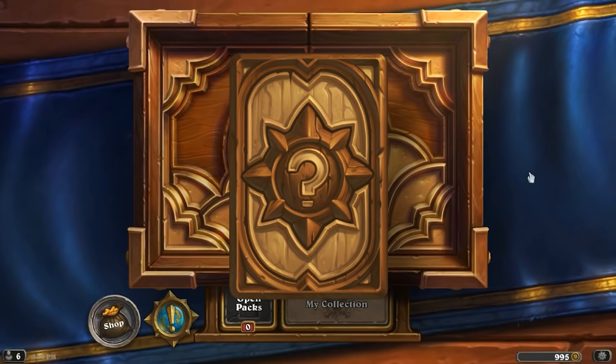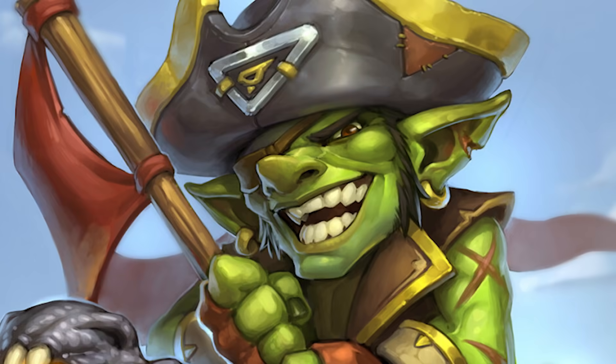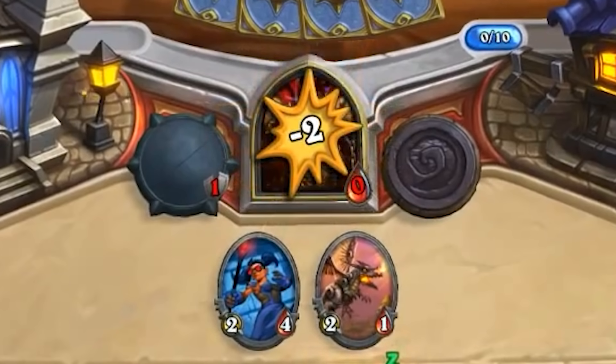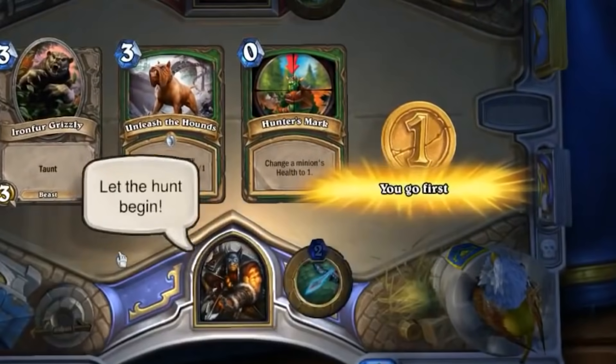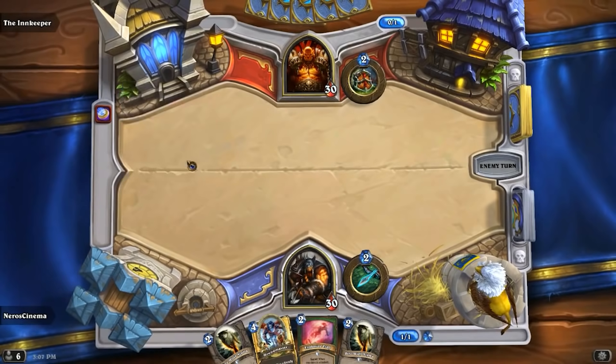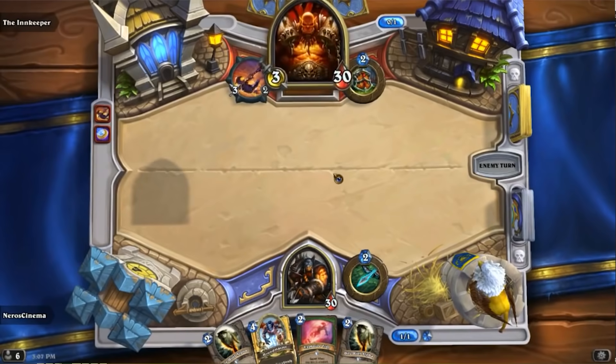Before we get into what the card actually is, we first have to identify what the rules of Hearthstone are. To win a game of Hearthstone, it's very simple: you wanna get your opponent's life to zero. If they're at zero, they die. One player gets to go first and you cannot interact on your opponent's turn whatsoever — you can only play cards on your turn. If it's your opponent's turn, you have to wait and see what they do.